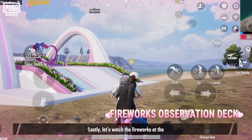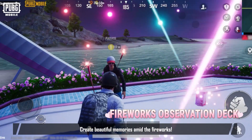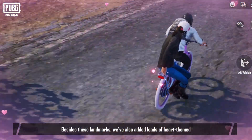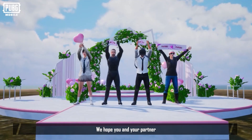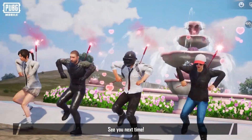Lastly, let's watch the fireworks at the fireworks observation deck and create beautiful memories together. Besides these landmarks, we've also added loads of heart-themed elements throughout the map — if you come across them, don't forget to take a group photo. We hope you and your partner have a wonderful time together in PUBG Mobile. See you next time.